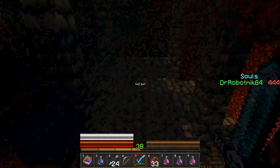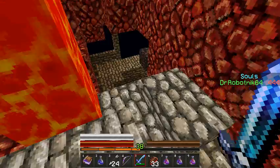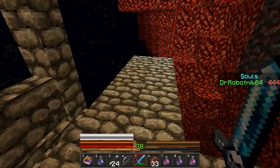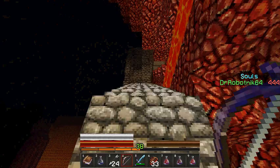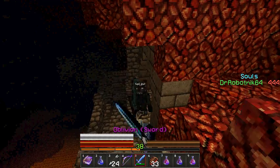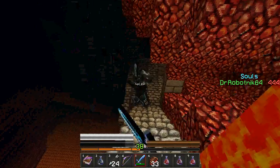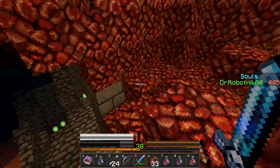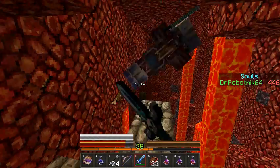Oh, there doesn't seem to be anything down here. Gotta be careful, looks like I could fall. Careful for the lava. Wait a second, did I reach a dead end? Oh no, no I didn't. Oh, but I see one guy there. I see you there, how you doing? Get out of here. There we go. Alright then. And there's another guy. Once again, spam the keys.